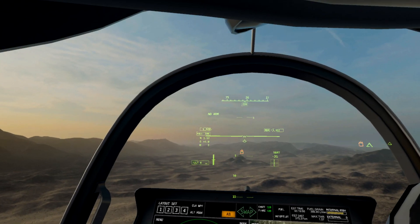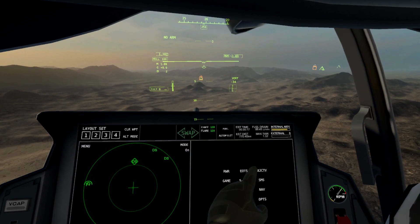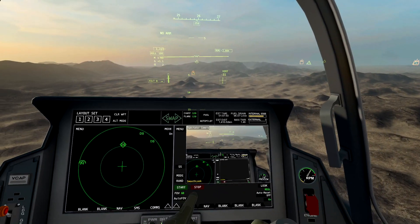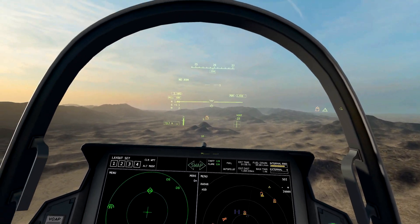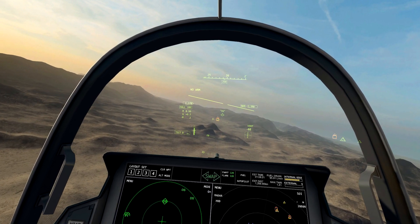Using cover is a simple but reliable way to defend against missiles. By putting something in between you and the radar missile, you break lock and the missile can't track you anymore. Similar thing for a heat-seeking missile — once you hide using a mountain, it can't pick up your signature.